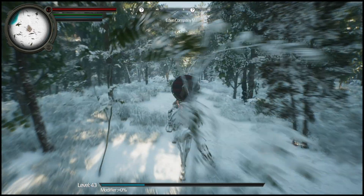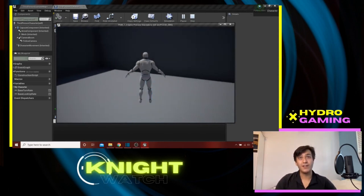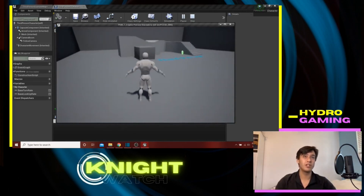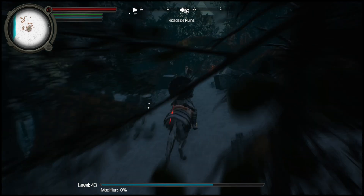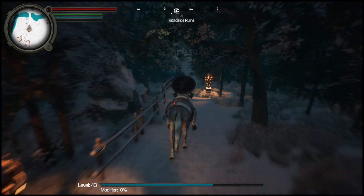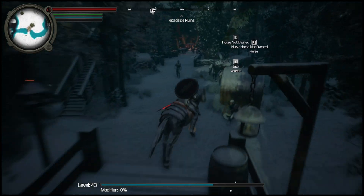We've definitely come a long way since the beginning. I remember back when this was just a blank developer room with the default Unreal Engine mannequin running around in it. Now it kind of resembles an actual video game with all the running, jumping, swimming, and horsing. If you want to watch more videos showcasing the creation of our game, I'll leave a playlist link on screen and in the description so you can watch all the videos in order and see how the game is developed from start to finish.